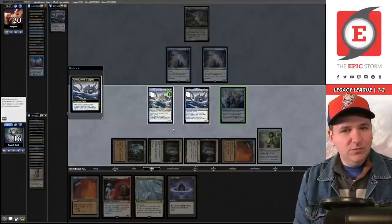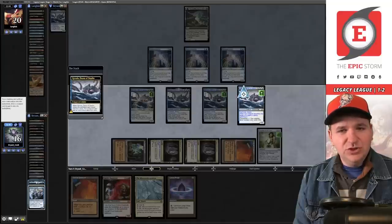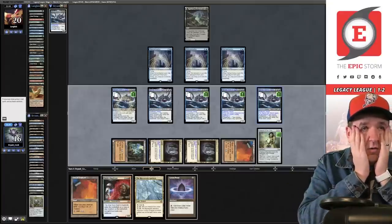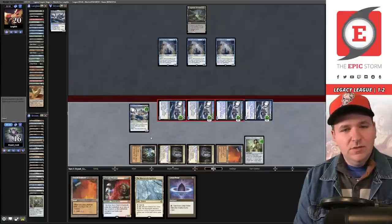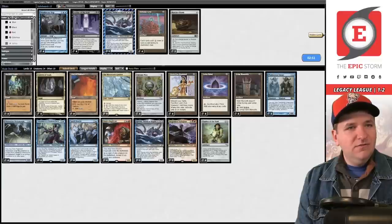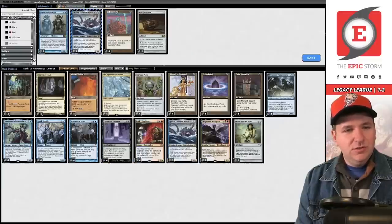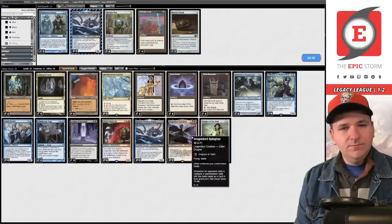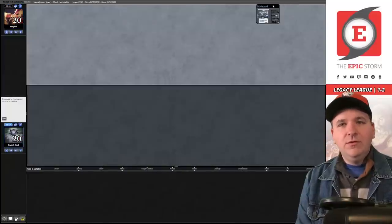That might have cost me here. Take the Phantasmal Image, copy this one, grab a Sakashima, copy this — we're short! Oh no. Swing now — they can block but they just decided to die instead. I'm a fan of that. Alright, now we get to bring in our eight Cyborg spells, get rid of the Phantasmal Image. We're not actually trying to be the combo deck — we are the control deck in this matchup. Board out the Chrome Mox, get rid of the Dragon Lord as well.